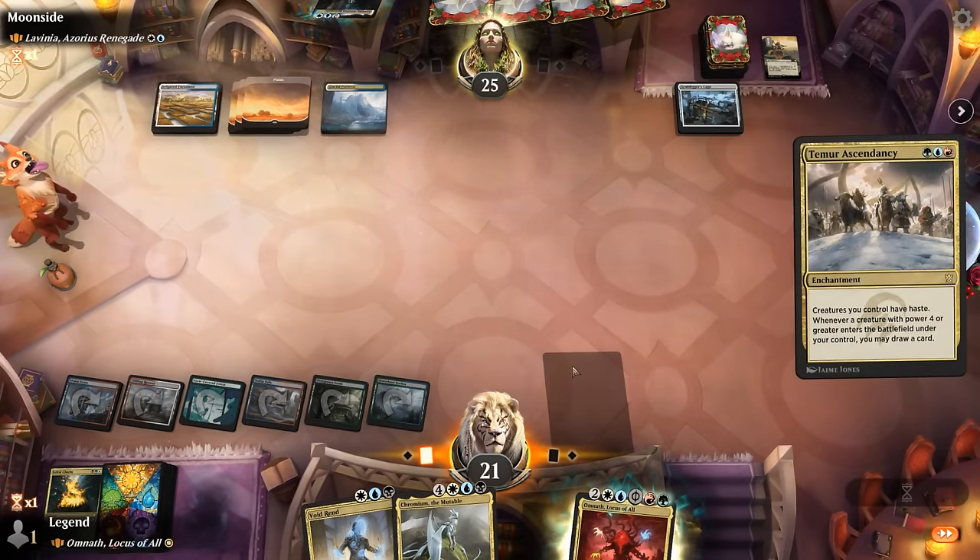Maybe consider discarding Omnath so we just attack the Djinn and cast our Meeting afterwards. Have to watch out for the creature land. Let's go — Djinn down. Lavinia also stops our Archangel's ability interestingly enough, and we didn't exile many three-color cards here, but I'll take a Siege Rhino. We can Dune Blast first as well but our opponent packs it in. Sweet — on to the next one.